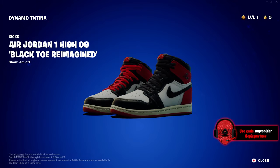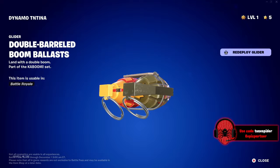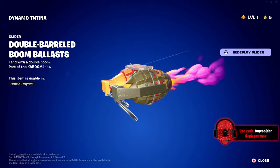Our first kicks! For those of you that don't know, we can customize our shoes now. It looks like these are going to be our first pairs — the Air Jordan ones. Double Barreled Boom — oh my gosh, this is a cool glider. Not as cool as the shark one, but I enjoy this too.